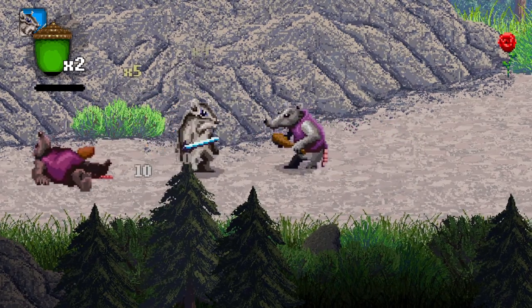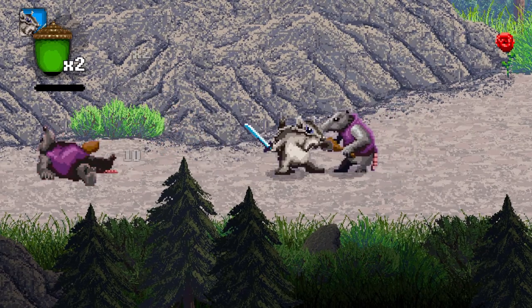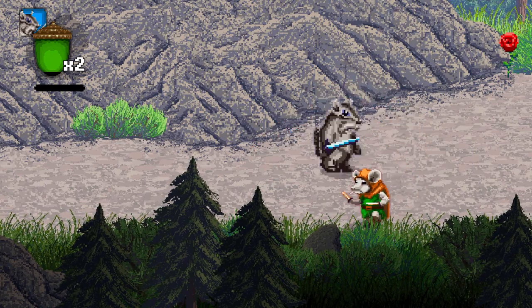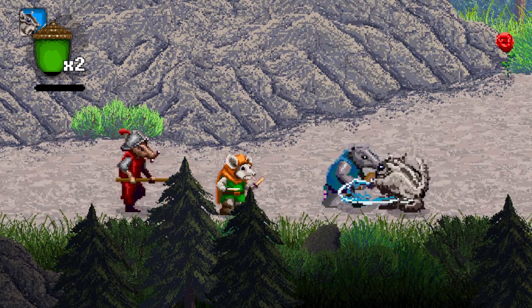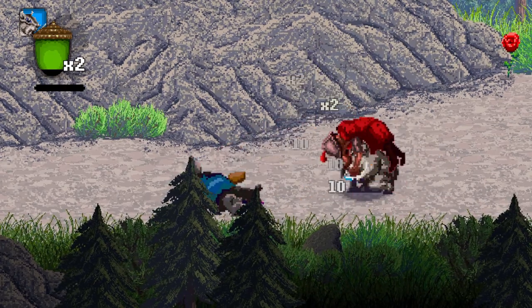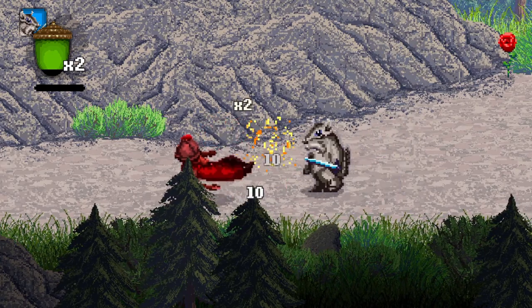I don't know how many different types of enemies there are, or how many different types of levels. But as you saw in the beginning, you can do co-op. We've got three, so we can do a special. I think you need all three to do a special? I'm not sure.